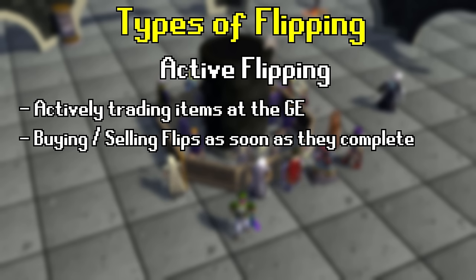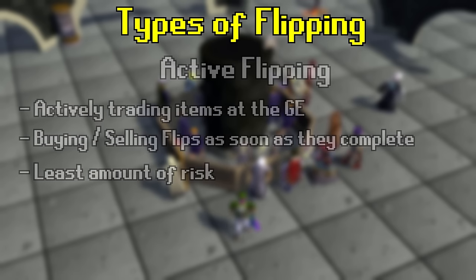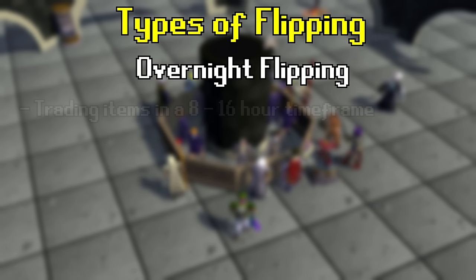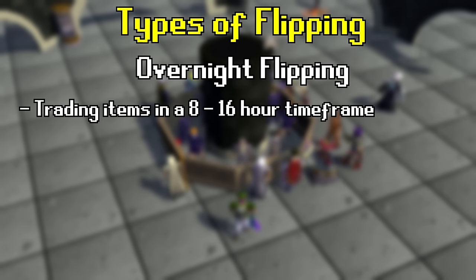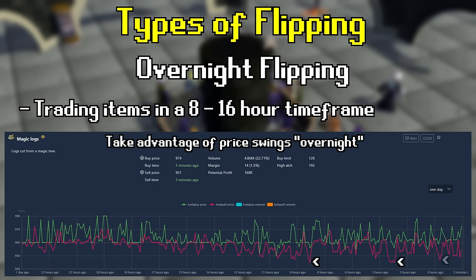Active flipping has the least amount of risk because you are holding items for a shorter amount of time, giving the item's price less time to move up or down. Overnight flipping is when you are trading an item anywhere between an 8-16 hour timeframe. Players will set buy offers before they log off for the night and sell those items back in the morning.